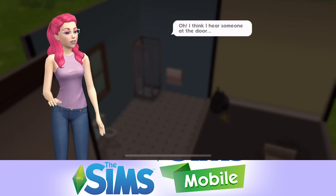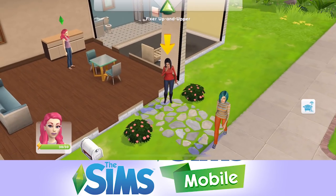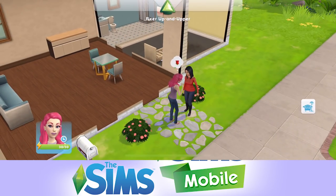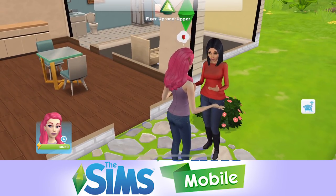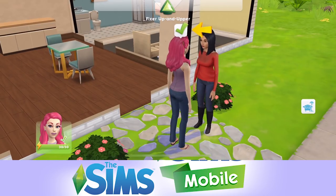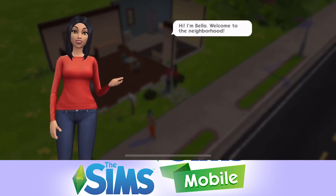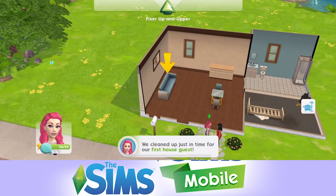I think I hear someone at the door. This looks like Bella - it is! Click on Bella and we need to interact with her. When we've finished interactions, we get a little tick above the head of our Sim to say that we're finished. She says: 'Hi, I'm Bella, welcome to the neighbourhood.' She's very nice. We cleaned up just in time for our first guest.